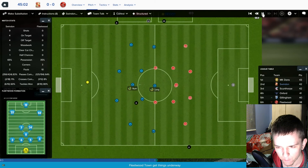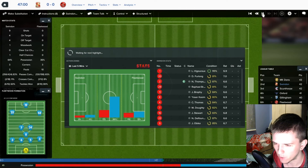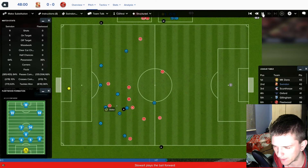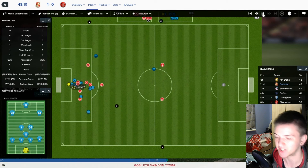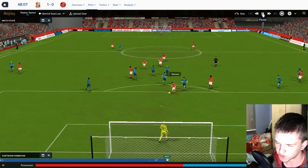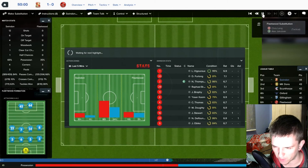Still controlling the game in the second half — plenty of possession, Fleetwood still haven't had a shot. If we get FM'd here after limiting them I'll be livid. Beaker, then Connor Thomas, then Delfonso — can we score from this? Jordan Stewart — yes he does! 48 minutes in we've got our first goal, Jordan Stewart scores it. It's 1-0. Connor Thomas passed to Delfonso with a nice pass to Jordan Stewart who pokes it home — the keeper didn't do much to stop it.